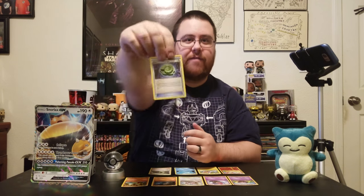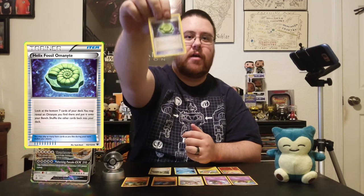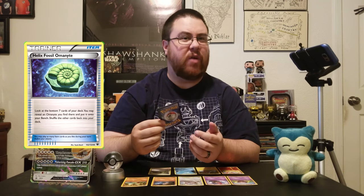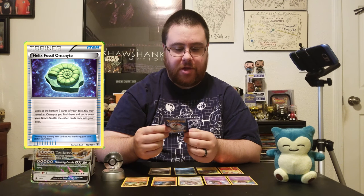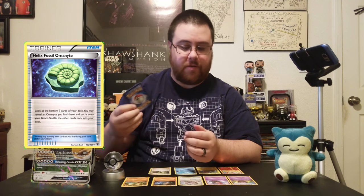And the last one is Helix Fossil Omanyte, which won't be helpful since I don't have an Omanyte, but I'll read it anyway. Look at the bottom seven cards of your deck. You may reveal an Omanyte you find there and put it into your bench. Shuffle the other cards into your deck. So you can't use it, so that's not going to be helpful.